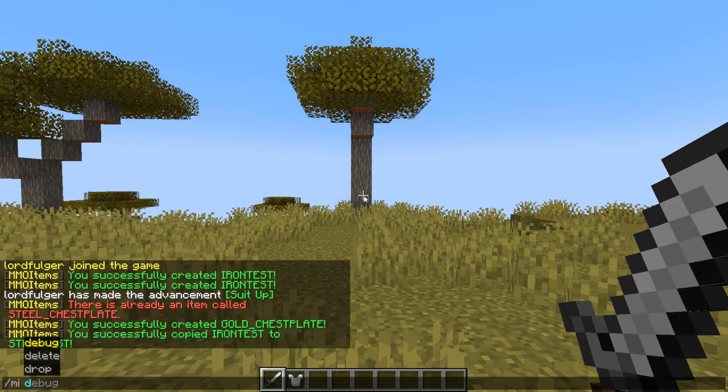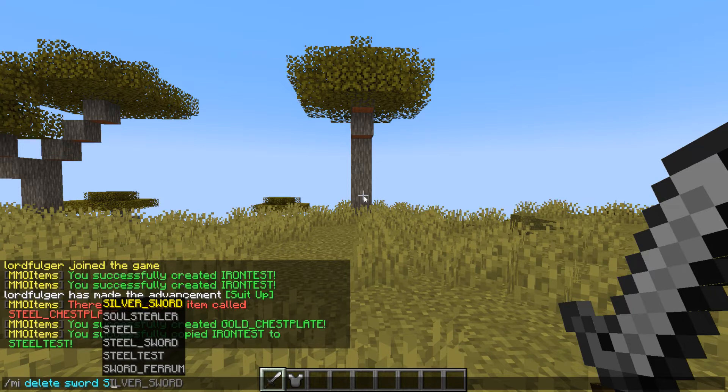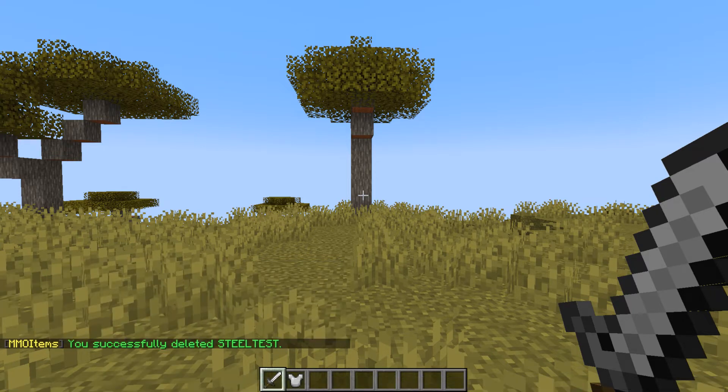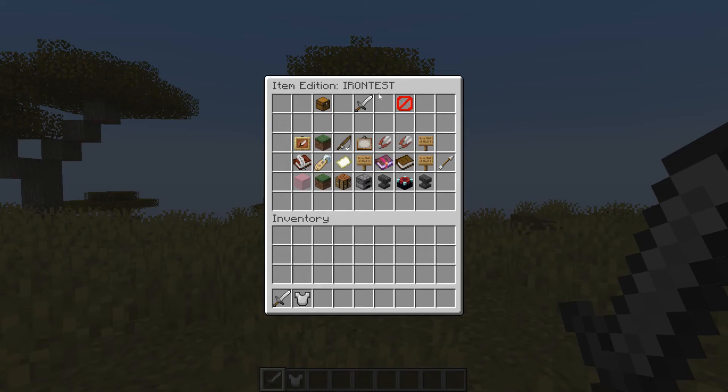Then we have slash MI delete, again with the category. Let's just say we don't like that steel test sword, so let's just delete that. Now, if we want to go back and edit something we've already done, we can do MI edit sword iron test, and now we're back to editing it again.